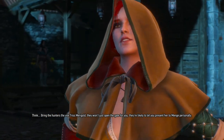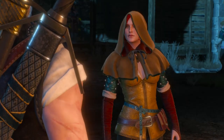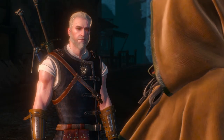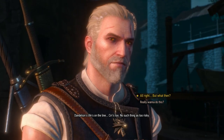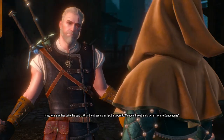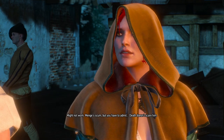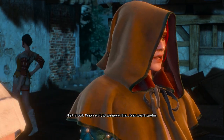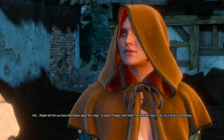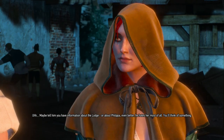Bring the hunters the vile Triss Marigold - they won't just open the gate for you, they're likely to let you present her to Menger personally. No way, too risky. So she's wanted by these people. Dandelion's life's on the line - and Ciri. No such thing as too risky. We haven't actually had an update of where Ciri's been in ages; we have no idea where she is. Fine - let's say they take the bait. We go in, I put a sword to Menger's throat and ask him where Dandelion is. Might not work - Menger's scum, but death doesn't scare him. Always found that annoying in fanatics. So we're going to trick him into talking - any ideas? Maybe tell him you have information about the lodge, or about Philippa. Even better - he hates her most of all. You'll think of something.